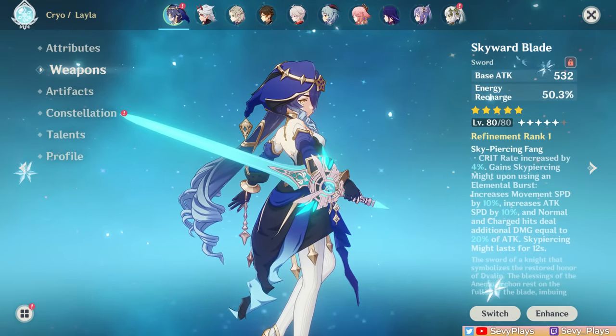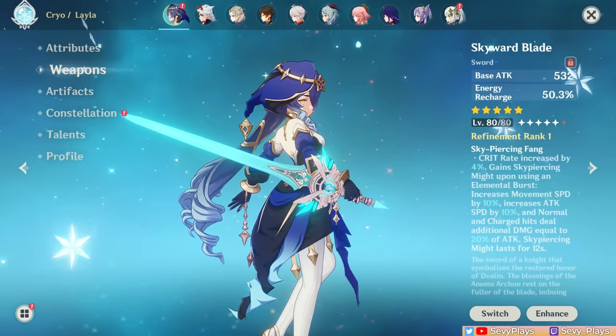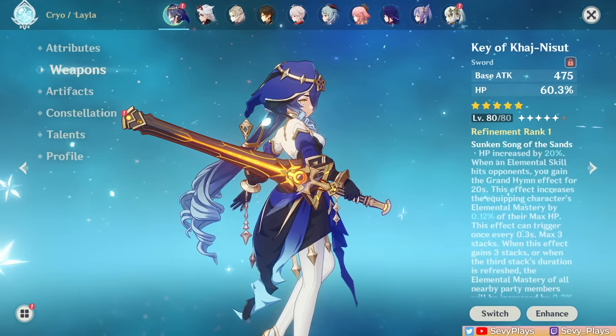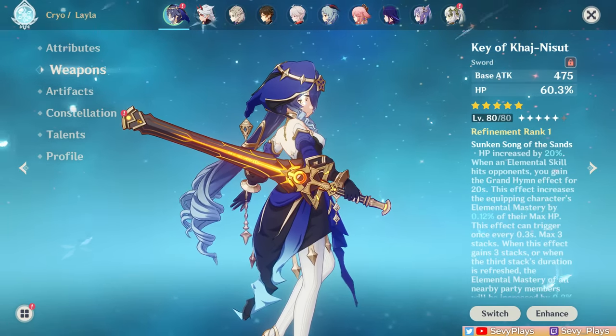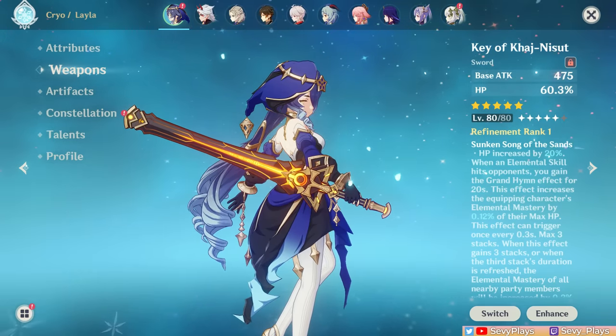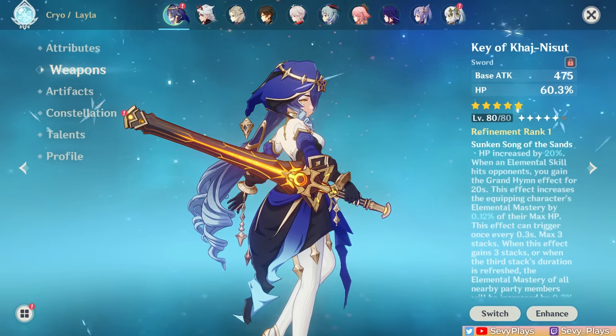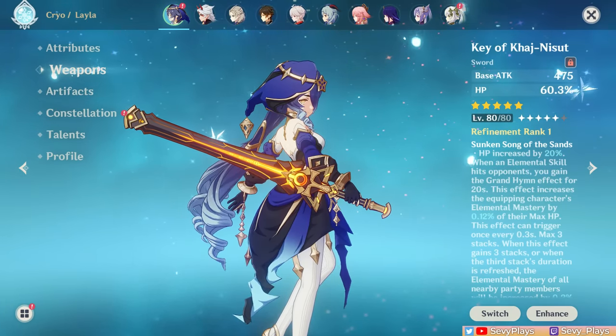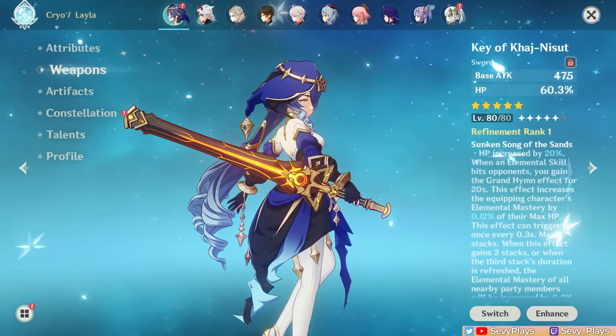The Skyward Blade is also viable for its ER, though the Favonius Sword is still more recommended. The Key of Khaj-Nisut can also be used on her as it beefs up her HP by a lot. It adds another support utility since it can buff your teammates' EM based on the user's max HP, which is nice for reaction-based teams. You just have to wait for the shooting stars to hit in order to get the full stacks at the start of a battle.